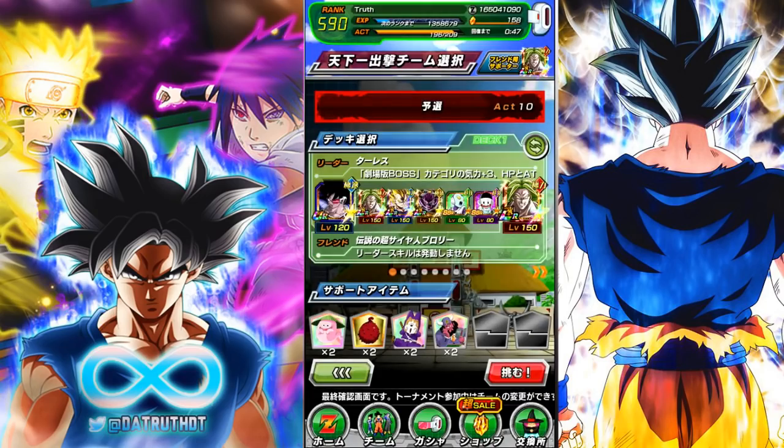We'll take an LR Broly. By the way, the friend system update is absolutely dominating this new World Tournament. I have not even had to refresh once — every single time I hop in, immediately at the top of the friends list it's like four or five Brolies. I've set my Broly so anyone who finds me can go ahead and use that Broly to help dominate in the World Tournament. It's a hundred times easier with the friend system update — the LR Brolies just never stop coming.